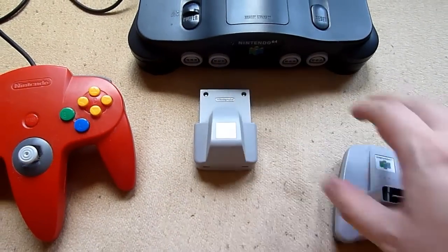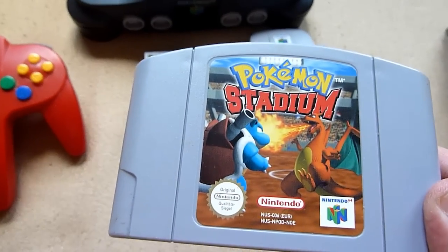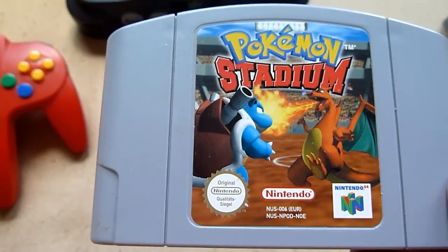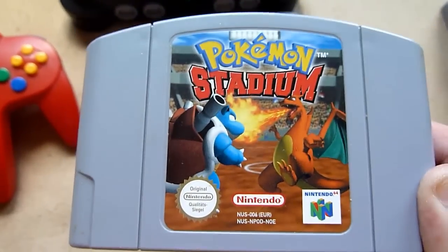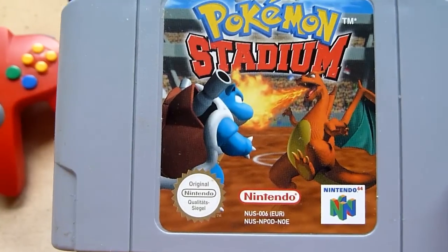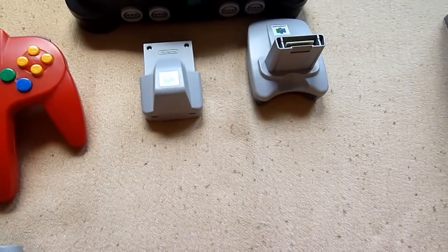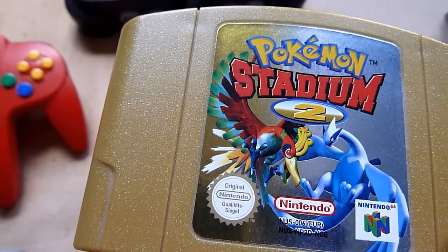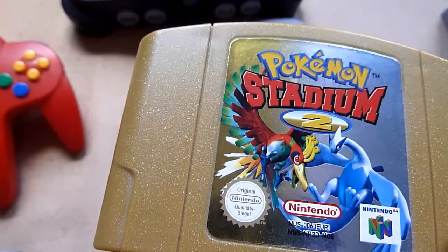It's time for some cartridges, and first up is Pokemon Stadium. Pokemon Stadium was very famous due to the Pokemon mania. This was the first time you were able to see your Pokemon in 3D - not 1D, not 2D, but 3D! You can play with your own Pokemon using the transfer pack. This was part one, and part two was compatible with Crystal, Gold, and Silver, while part one was just compatible with Red, Blue, and Yellow.